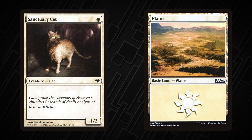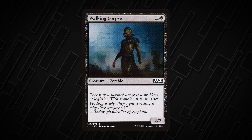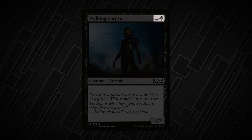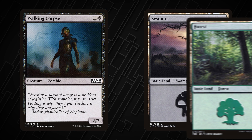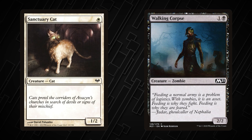Then put your Sanctuary Cat into play. Now let's look at Walking Corpse, which has a slightly different cost. This card has one black skull symbol and the number one in a gray circle. This means that the card costs one black mana plus one mana of any color to cast. You can use a Swamp to pay the one black mana and any land like a Forest to generate that other mana.